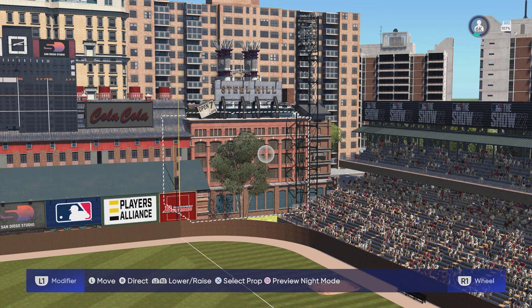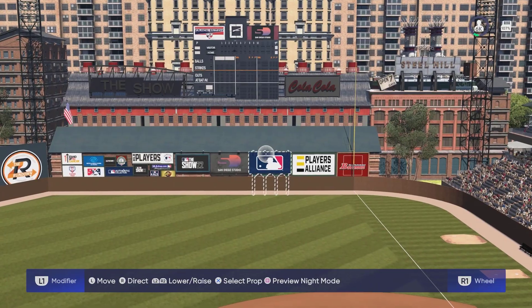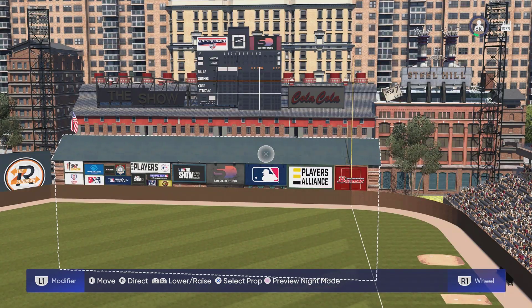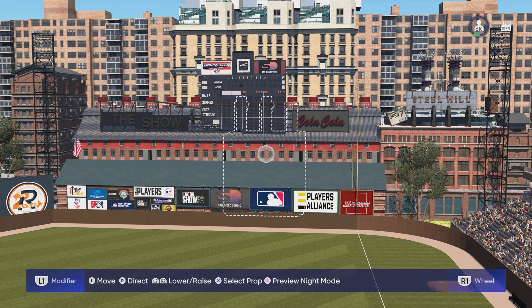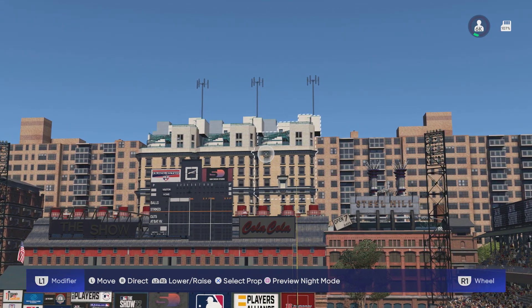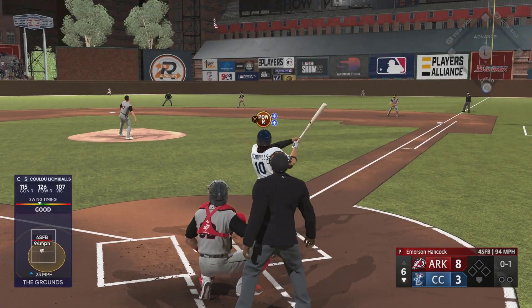In foul territory down the right field line we have a steel mill with a couple trees and light fixtures surrounding the building. Right next to the fence we have a row of advertisements, and above the advertisements we have a slanted roof. Beyond that roof we have another building with some advertisements and a scoreboard on top, and then beyond the scoreboard we have three buildings with some standing room on top, so people on the buildings can watch the game.